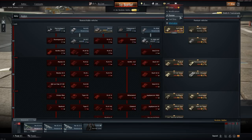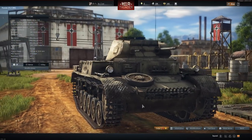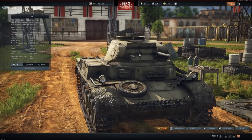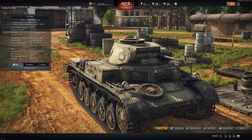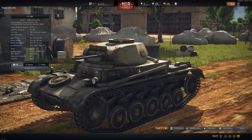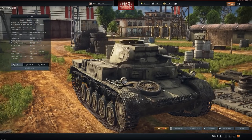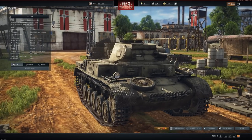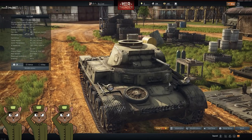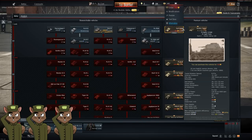Up next we have the Germans. Up first is the Panzer II Dock — 250 golden eagles, a slightly more armored version of the normal Panzer II with a 20mm cannon and machine gun. It's a fun little early-tier tank; you just drive around and pew-pew at people. It's a good buy for someone who just wants to seal club or kick back and have some fun. 250 golden eagles — it's a fun little cheap purchase, and if high tiers is getting you down, drop down to this thing.